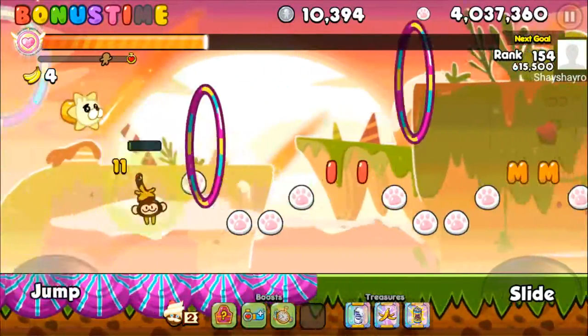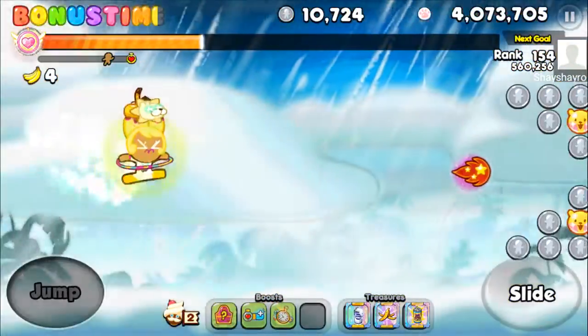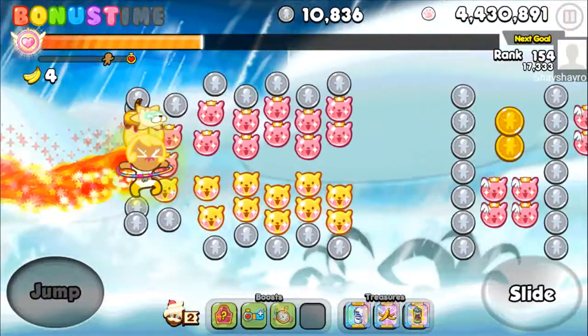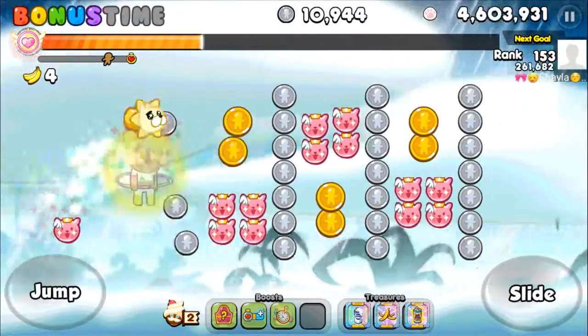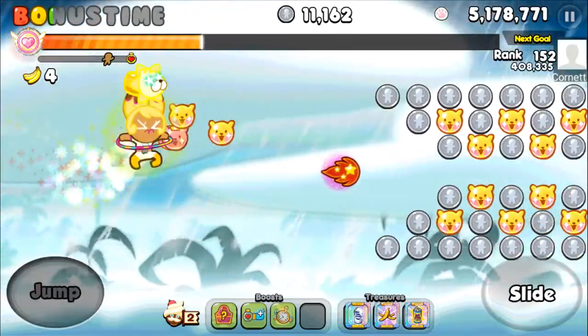Savannah Na Lion's ability has the least amount of recharge time in the whole game. It only takes four seconds for it to recharge when fully upgraded.